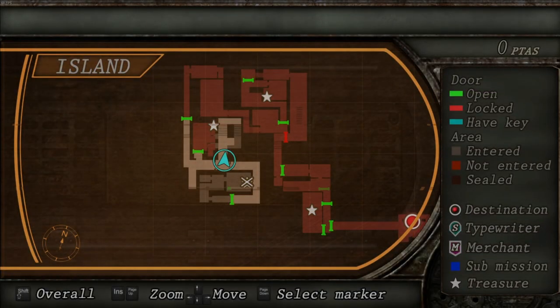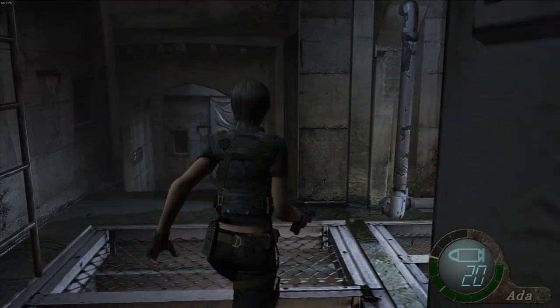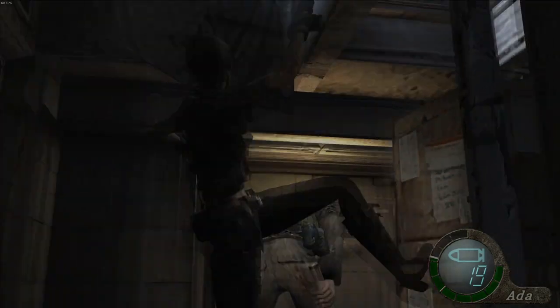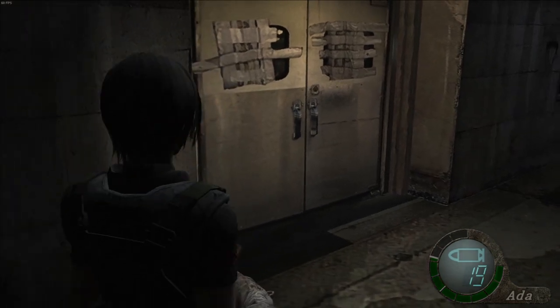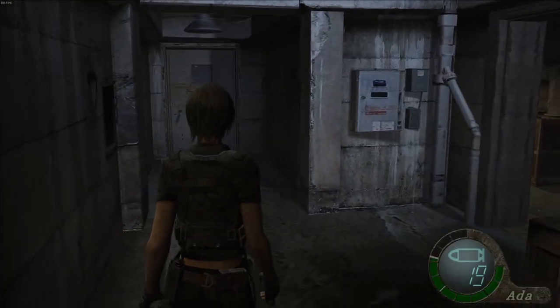Where should we go next? We've got that one — I guess we could go to the underground. Yeah, let's go underground. There's one down here, pretty sure. What do you think of that? You like boots in the face, don't you? Thanks for the ammo, douche.